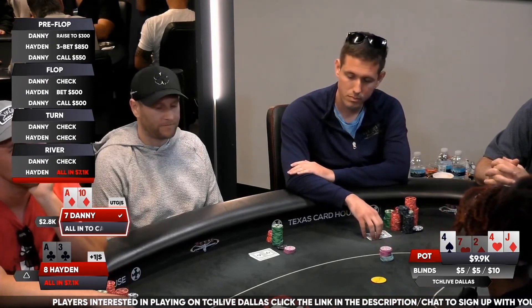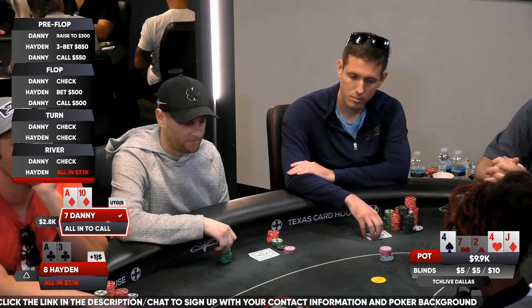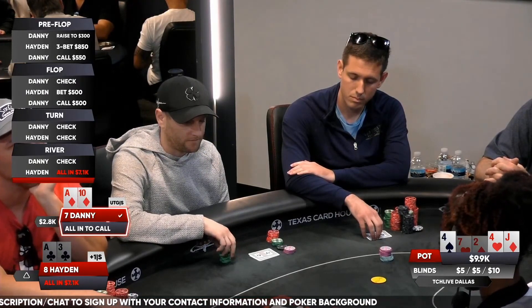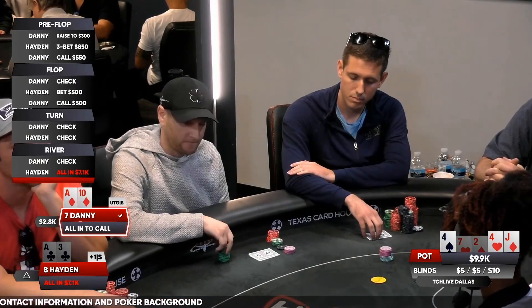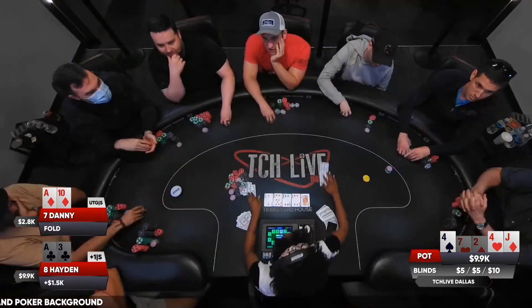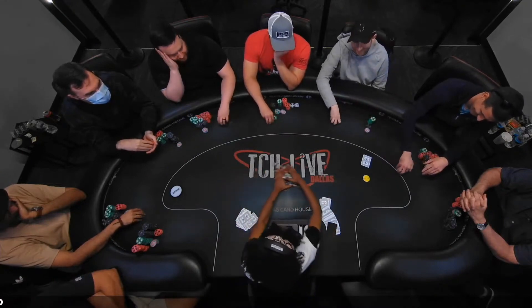Wow, what a play here from Hayden. Such a polarizing bet. Does Hayden turn ace-king or ace-queen into a bluff here? I don't know, I don't think so. Those are really good holdings to just check back and take your showdown value. But it's just tough to call off your stack with ace-10 high, and it's going to get it done here.